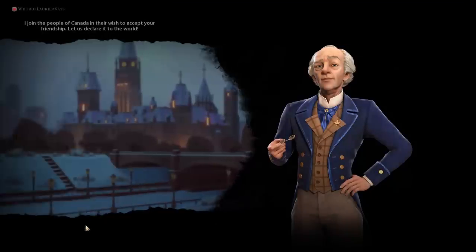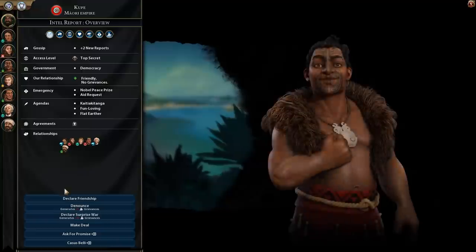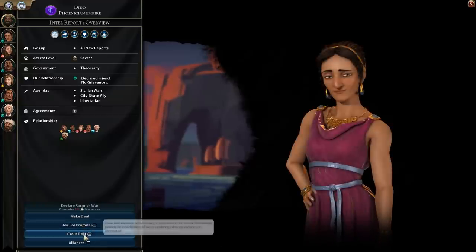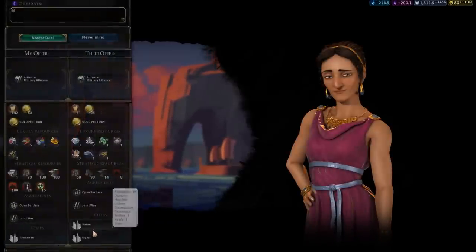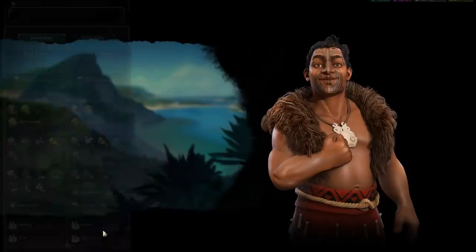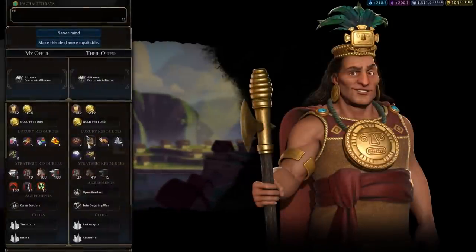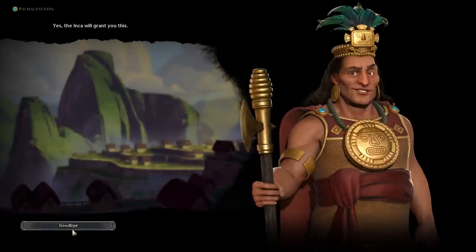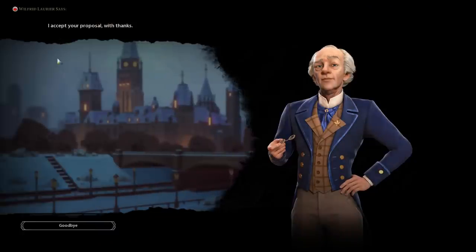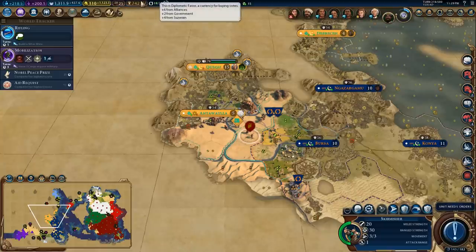Let's see if we can get our friendships and alliances back because they are very, very valuable — they're giving us era score and we want to secure that. Let's get a military alliance with Dido; she'll pay me a little gold. Grab the research alliance. With Patrick Cootie we'll get an economic alliance — he'll demand a little gold, that's fine. And with Wilfrid Laurier we'll get a religious alliance. Mainly looking for those alliance boosts to our era score generation.